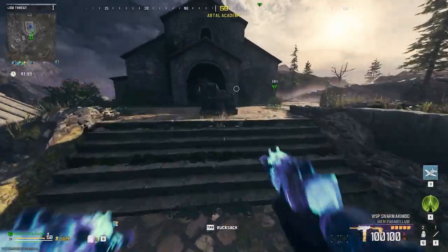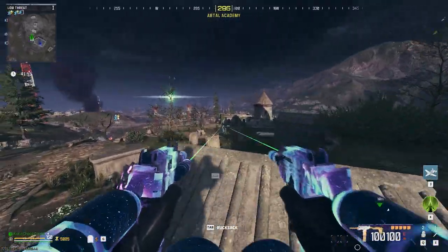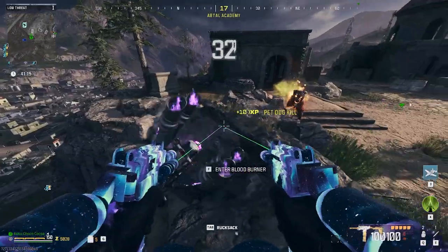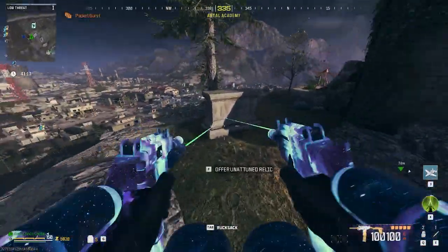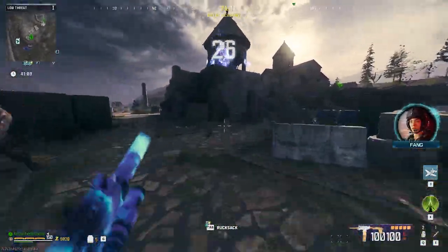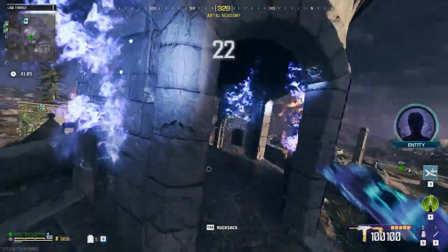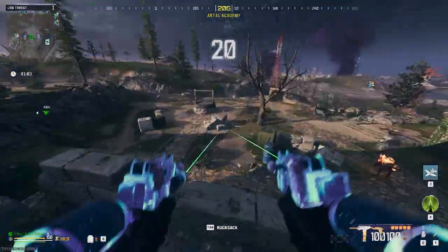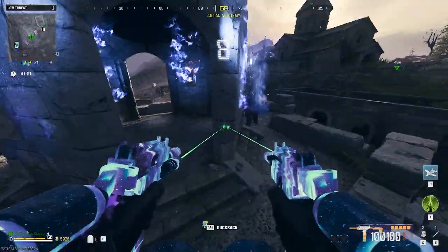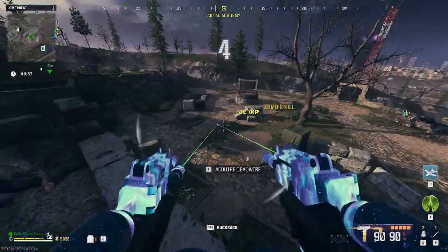Now I'm going to show you how to upgrade all four relics. Our first relic upgrade is at the graveyard, which you can find at the top right of the map. It'll be on a gravestone next to the side building of the church. To make it easier, head to the front of the church where there's an ammo cache, look straight to your left, and you'll see the side building with the gravestone right next to it.